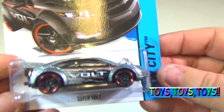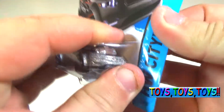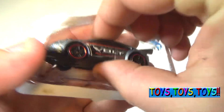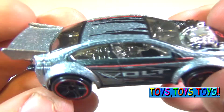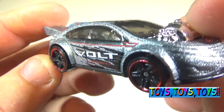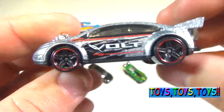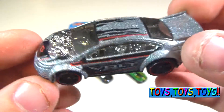Next we'll open the Super Volt — this is another Hot Wheels city car. Look at the paint job on that, it's really sparkly, black and red wheels. It says 'Volt' — a really big electric engine. This is an electric car with a parachute in the back. That's really cool!